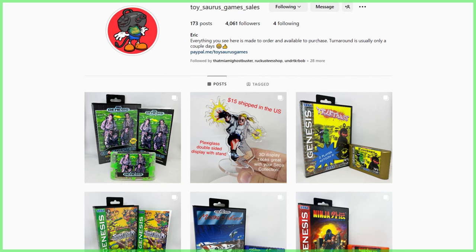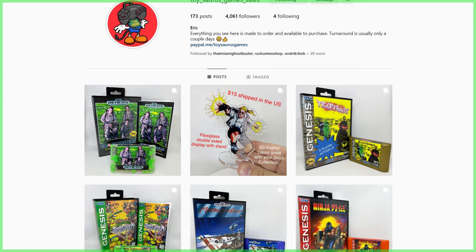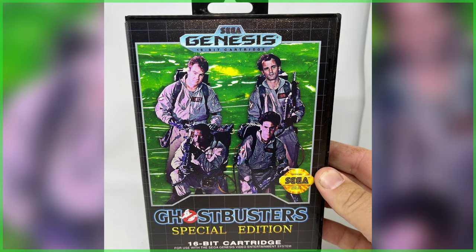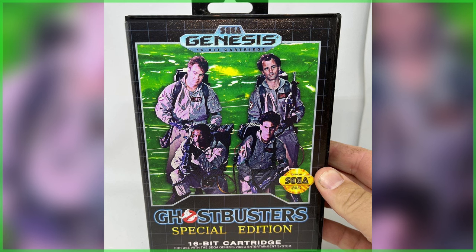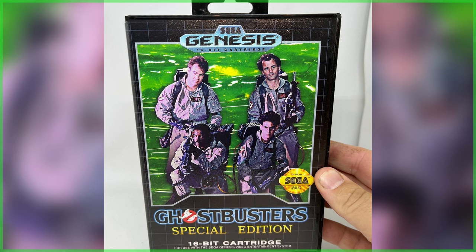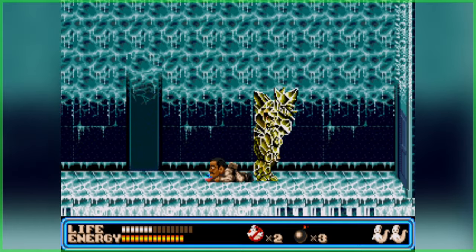If you'd like to guarantee your copy, Ghostbusters Special Edition is available for a limited time exclusively through Toysaurus Game Sales on Instagram. It's priced at $60 — all you have to do is send Toysaurus Game Sales a follow request and then shoot them a message to place your order.